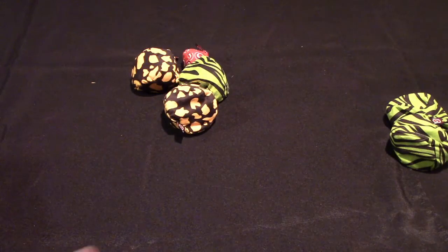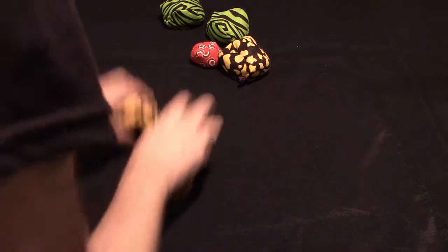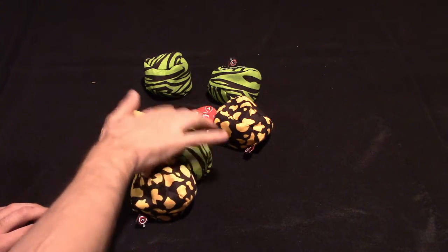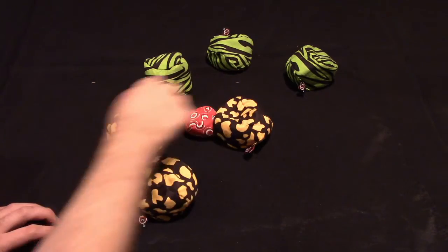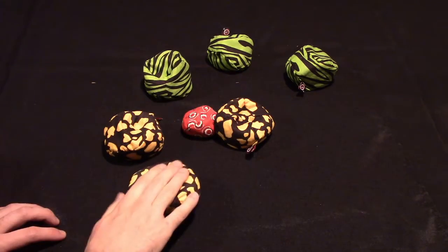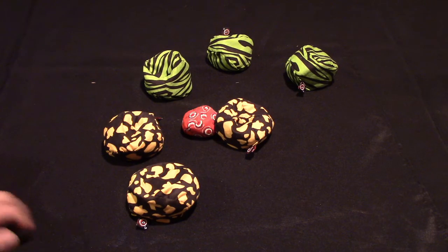Players will each throw their three things. After that, you are going to score. Whoever is closest to the jack — so in this case yellow is actually touching the jack whereas green is not — they will get a point. And let's say green was over here and yellow had multiple bags that were closest to the jack, they would get one point for each. So I would say these two are probably closer than that one — so two points for yellow. And that's all that you would do to score a round.